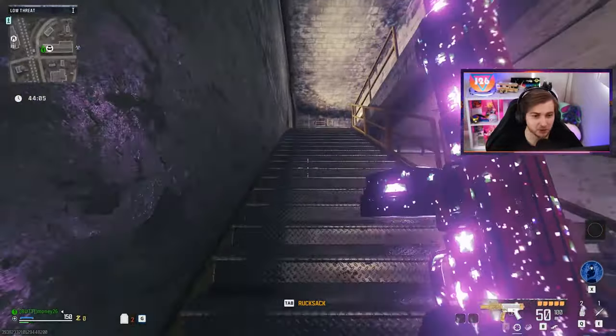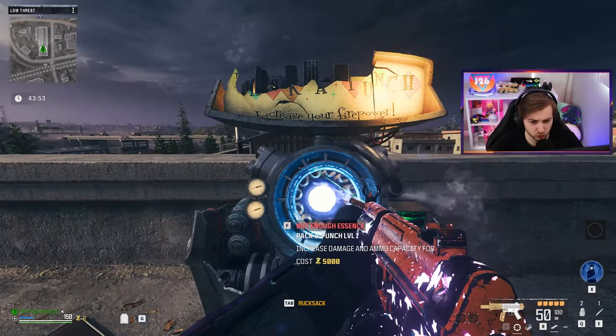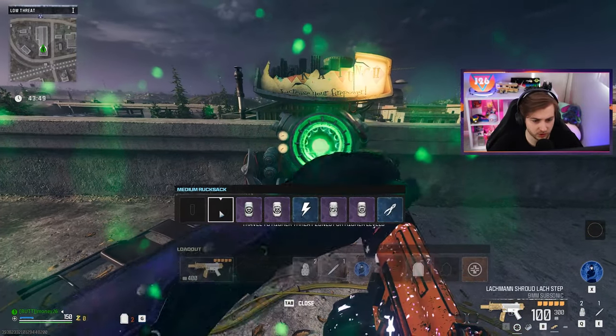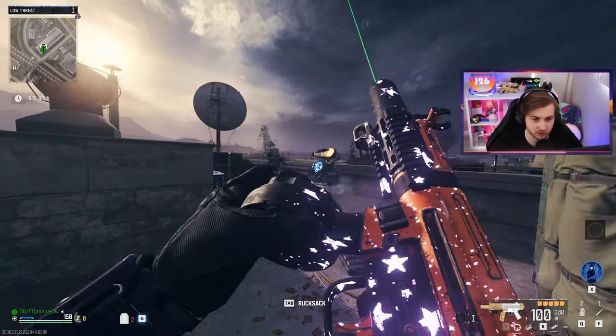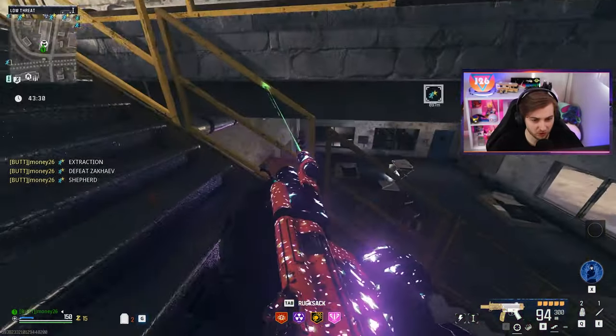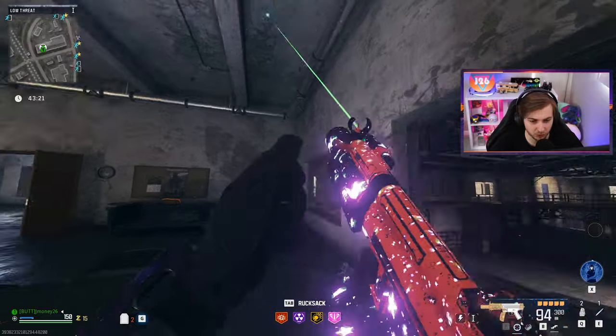I went ahead and hopped into another zombies game because we might as well just get the spinal husk camo — I see no reason not to. I can also try out this method of mailing the pack-a-punch machine and then using the crystal. So we have it pack one and we didn't lose our camo — beautiful. It's so bright in here you can see it reflecting off the walls and the stairs, and you can even see all the little sparkles sprinkled throughout the orange.